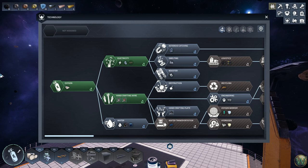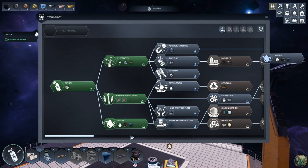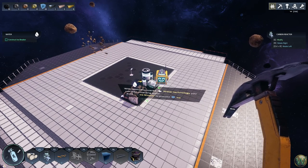Let's look at the technology screen. Water appears to be the next thing we want to unlock. With the newly discovered water technology, you can start collecting water. Build an icebreaker to process ice.